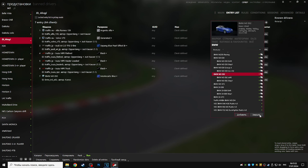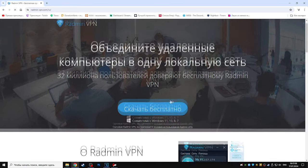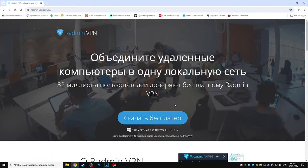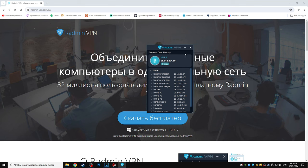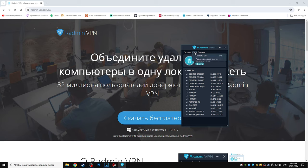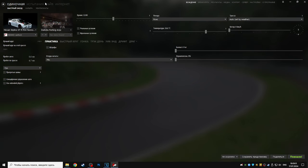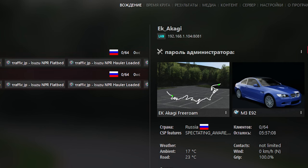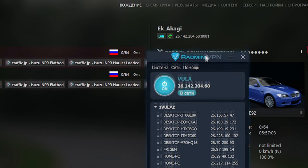Добавляйте машины, на которые хотите играть, и запускайте сервер. Чтобы покататься с друзьями, качайте Redmin VPN — это бесплатное приложение для создания виртуальной локальной сети. На мой взгляд, сейчас Redmin — самое удобное и простое по своему функционалу приложение. Заходим, создаём свою сеть, друг присоединяется к этой сети по имени и паролю, что вы создали. Переходим в «Вождение» в контент-менеджере, «Локальная сеть». Тут появятся два сервера: в одном будет указан IP вашего компа, а во втором — IP, который был привязан к вам в Redmin. Этот вот сервер вам и нужен.